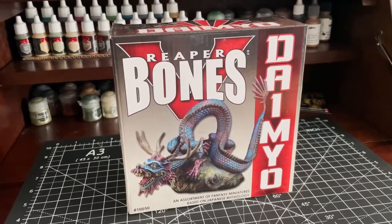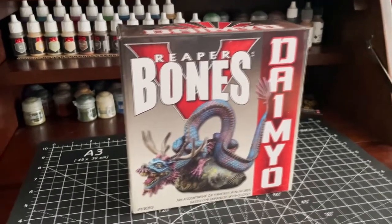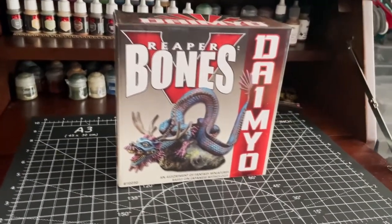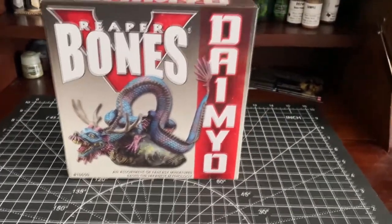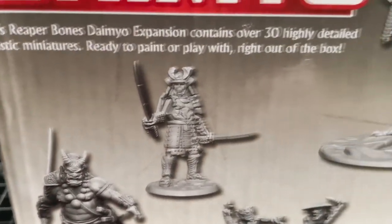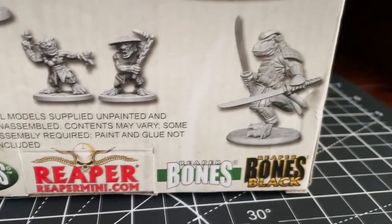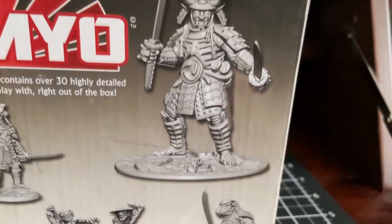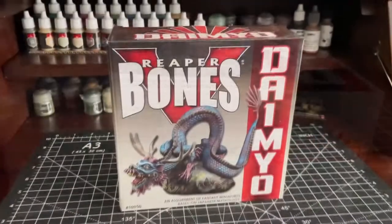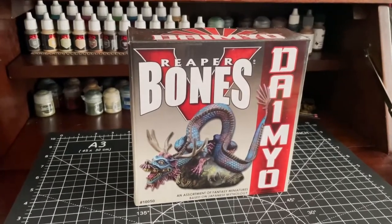Daimyo — an assortment of fantasy miniatures based on Japanese mythology for $50. I must admit I'm not very familiar with the subject, so I can't reasonably rate this on accuracy and I'll stick to my general scoring as mentioned in previous videos. Of the expansion sets that I picked, this had the second highest cost per mini at roughly $1.47 each and has fewer minis included than most other expansion sets. So grab your favorite Japanese snack, sit back and relax as we take a look at these brand new minis.